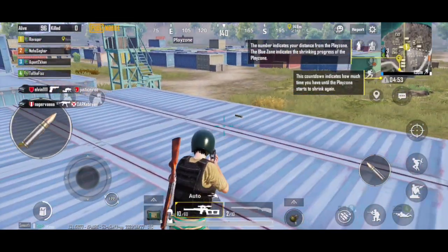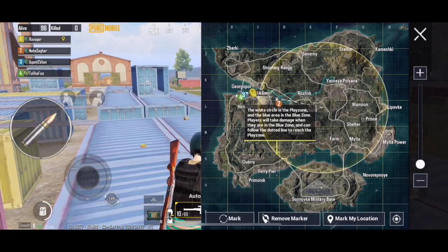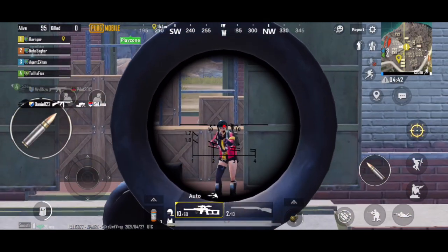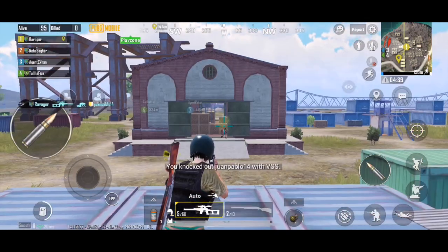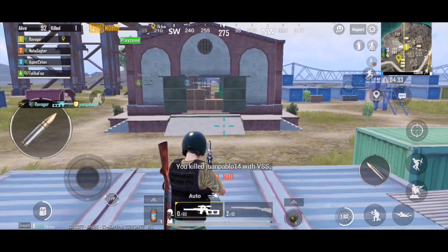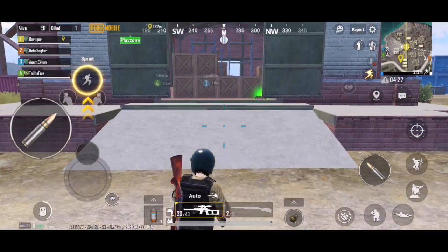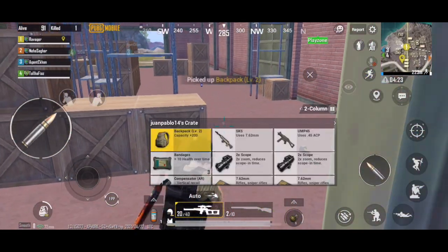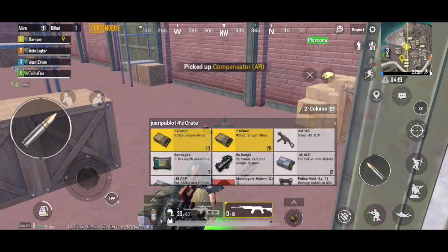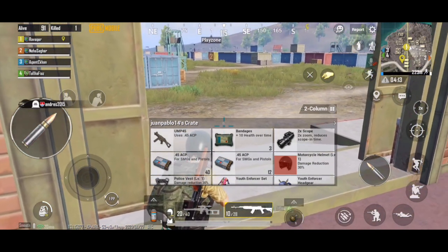The number on screen indicates your distance from the playzone. The blue zone indicates the shrinking progress of the playzone. And this is how the game plays — you can scope in. We found an enemy; he spotted us and is shooting at us. You can spot, shoot, and knock. As this is a squad game, if the player's squad is alive, the player will initially get knocked out. The other team then has time to revive their player. If the team is not able to revive, the other team will easily finish off that player, just as I did.